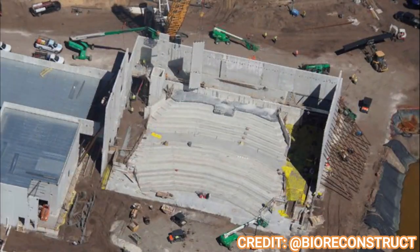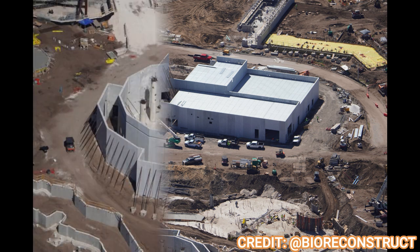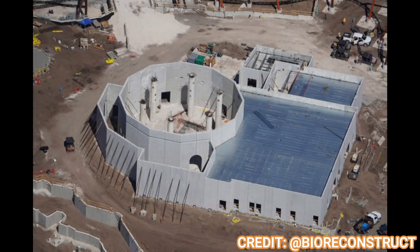Moving on to the theater — it looks fantastic. You can see the concrete has been poured and the tiers have been set. The pre-show area, before you get to the theater, is fully wrapped up and fully enclosed as well. Moving along to the Great Hall restaurant, you can see lots of progress has been made. A lot of concrete has been poured, walls have been put up, and the area is almost entirely enclosed. You can see the roof is starting to be put up on the main dining area, and the columns in the main Great Hall area still have to be enclosed.